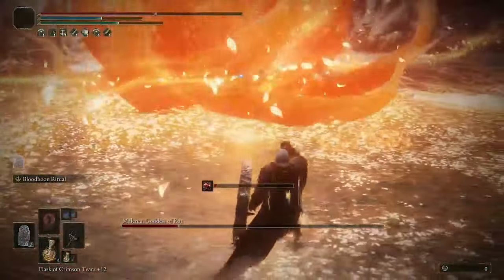Not much more to say about this weapon — it's just the full package. So for the talismans, use Shard of Alexander, Lord of Blood's Exaltation, Fire Scorpion Charm, and the Two-Headed Turtle or your defensive talisman of choice. And in the Wondrous Physick, use the Flame Shrouding Cracked Tear and the Stone Barbed Cracked Tear. This weapon does surprisingly good stance damage when given the Stone Barbed Tear.